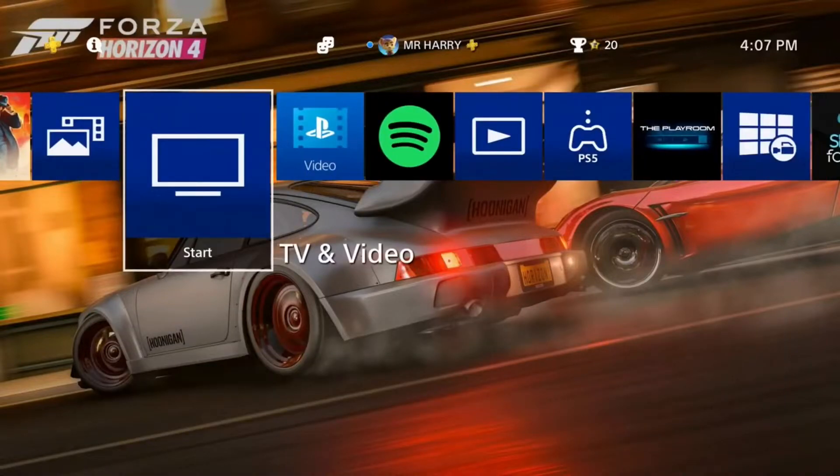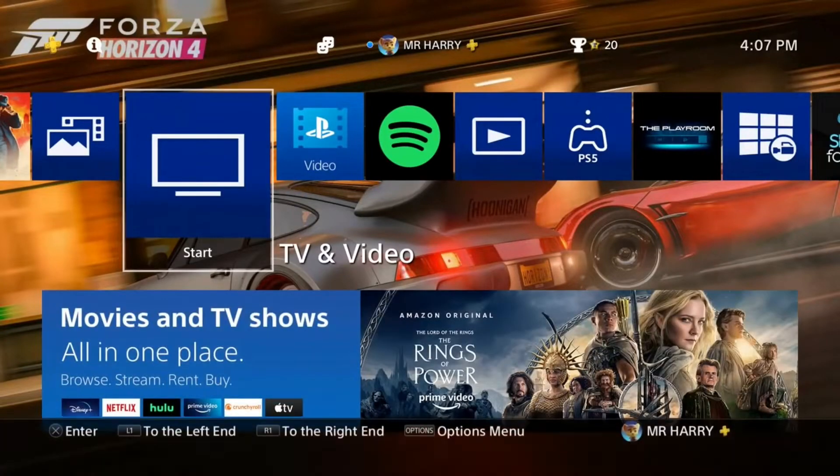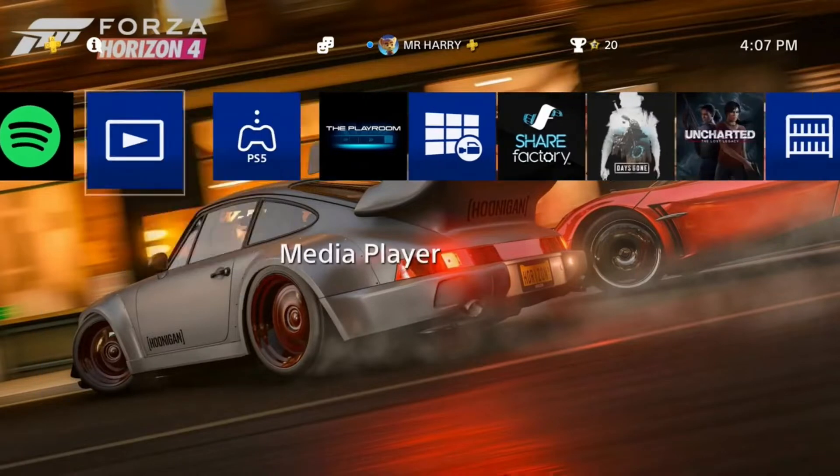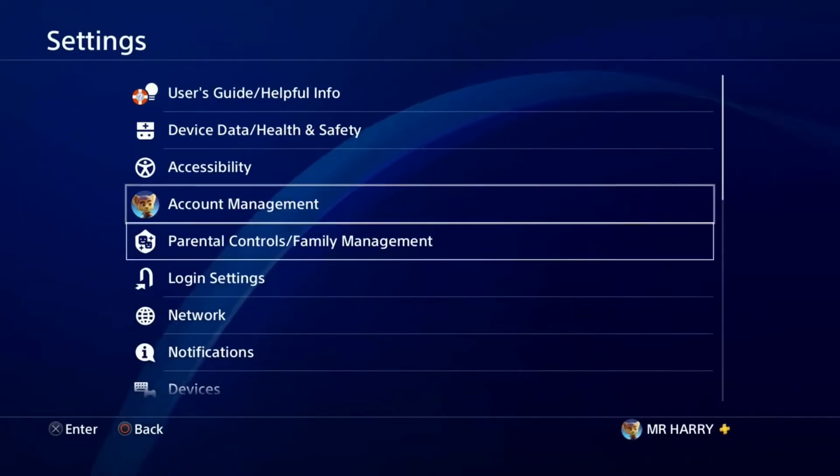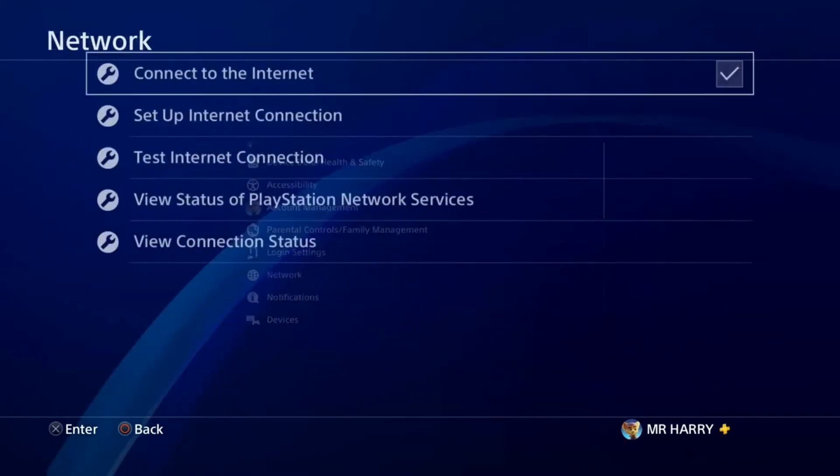Hello everyone, this is Harry and today I'm going to show you how to fix the error NW-31456-9. It's a DNS problem and a network problem. You just go to Settings, there is a Networks option, just tap on Networks.